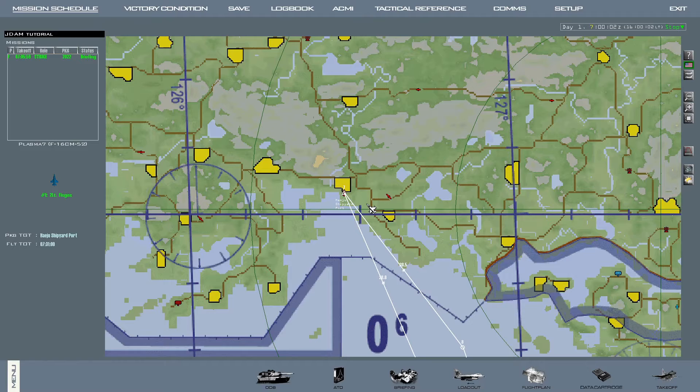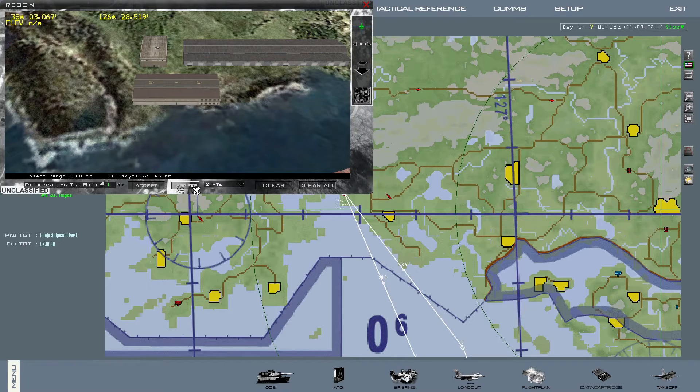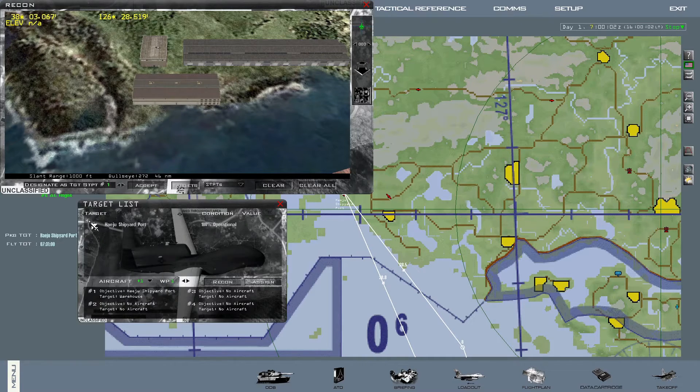Preparation. In order to employ JDAMs in the way I'm demonstrating here, it is necessary to set up your specific targets on the target area. This has to be done before starting the mission on the 2D map. Go to your target area, right click on it, and click on Recon. If the targets list isn't present, click on targets and then expand the target list. Pick the targets that you wish to hit with your JDAMs or the ones assigned to you by your flight lead.